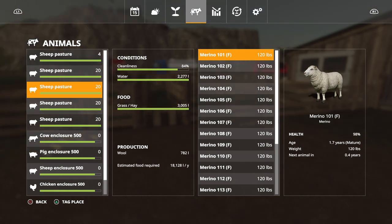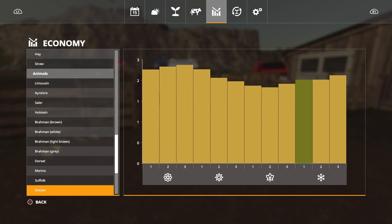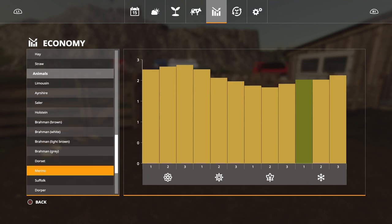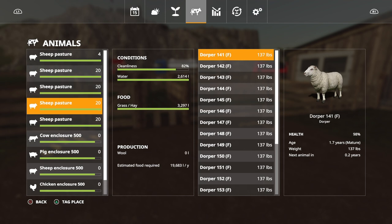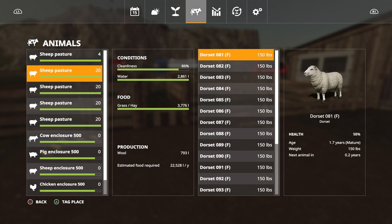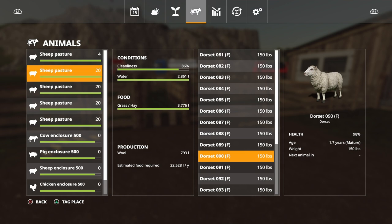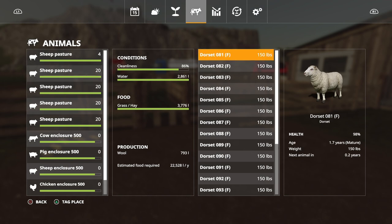Regarding the fluctuation of prices - I totally forgot they're all listed in the economy settings. Scrolling down to the Dorsets, the best time to sell Dorsets is on the third day of spring, and they're all exactly the same. That's why prices were going up and down. They're all still getting bigger too, which is good. Scrolling through, some are at 0.2 years, some 0.3, some 0.4 - so we're going to get some offspring in spring.